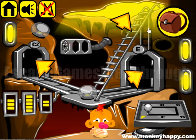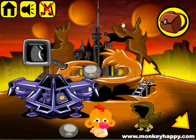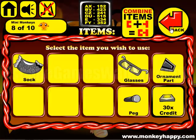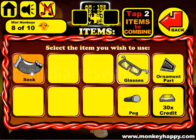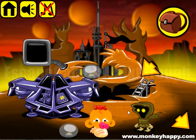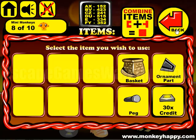Then let's load the other three fuses. Something has triggered — this door has opened and we've got a bag and a sock. Sock and glasses go to the dragon. We've got the basket, but we need 50 credits.